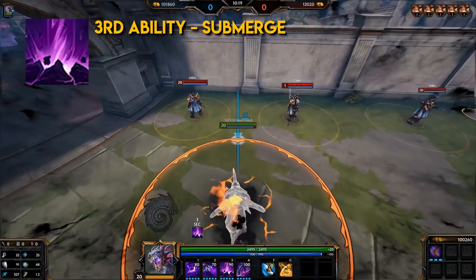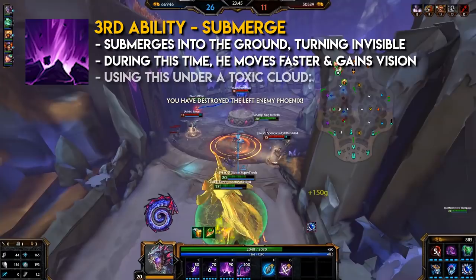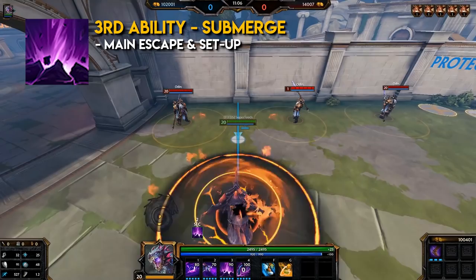Jormungandr's third ability: Submerge. It's an area damage and buff. Jormungandr submerges into the ground, turning invisible. During this time, he moves faster and gains vision. Using your third ability under a toxic cloud will give you the ability to shoot two more toxic clouds as shown here. This is his main escape and setup. I recommend having this ability on instant cast.